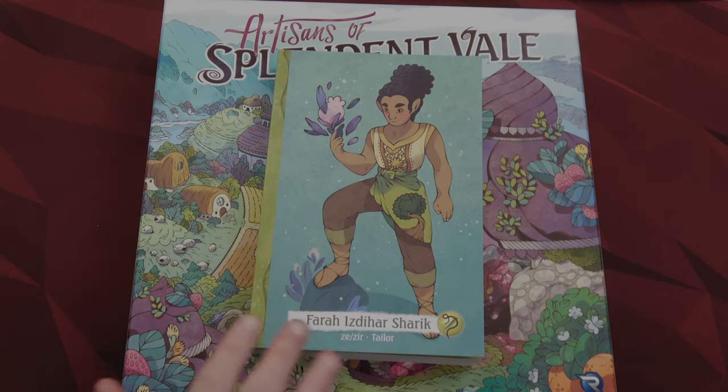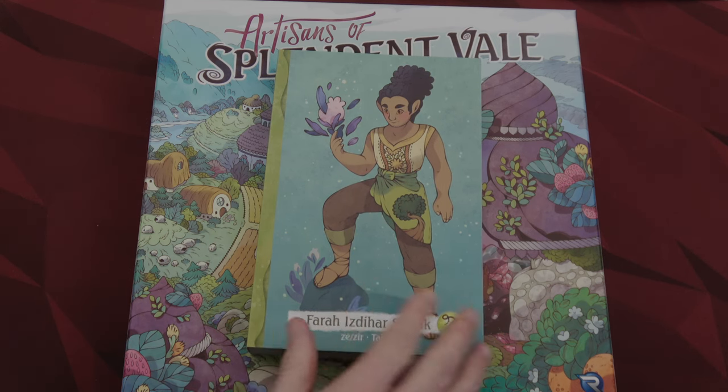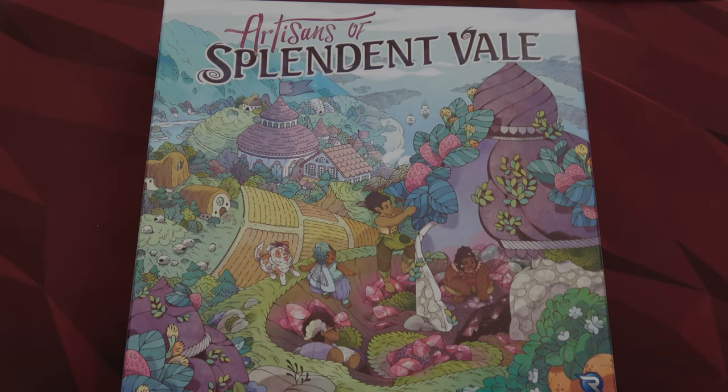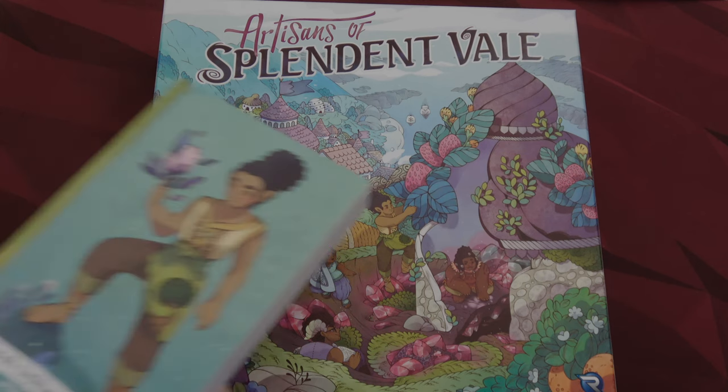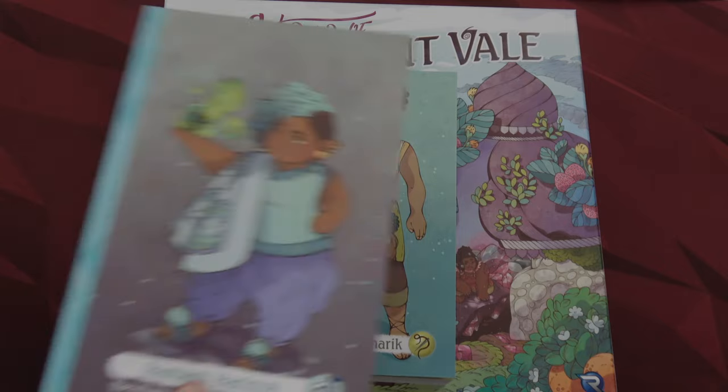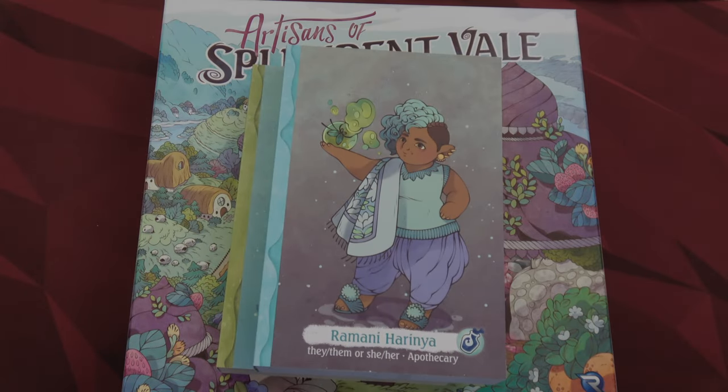As always, don't forget to turn on those subtitles in case I miss any errors in editing — I'll put them up there so people can see them. Without further ado, we're going to set up our two characters. We're playing Farrah and Ramani — the two that my wife and I aren't playing — so let's jump in to set up.